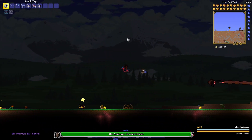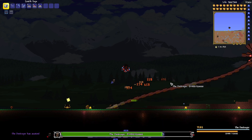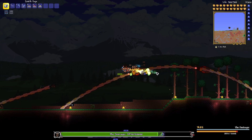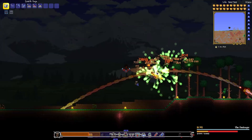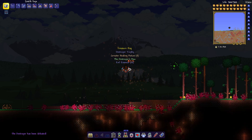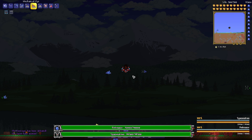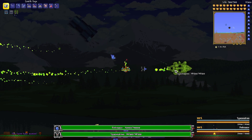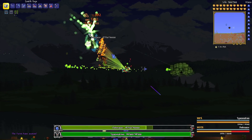Testing the yo-yo — wait, what is this? I've never seen this boss before... I mean, it's the Destroyer, but what is this? What is going on? Why does it look like that? I'm not even gonna question it, I'm just gonna test everything on it.